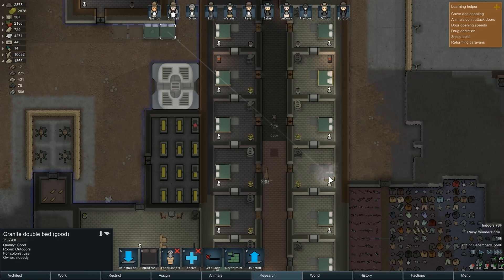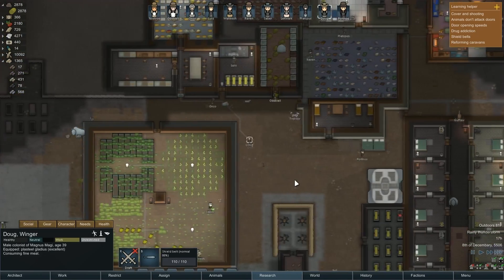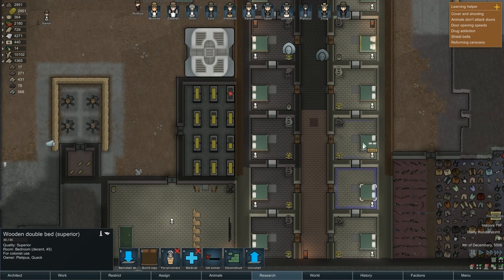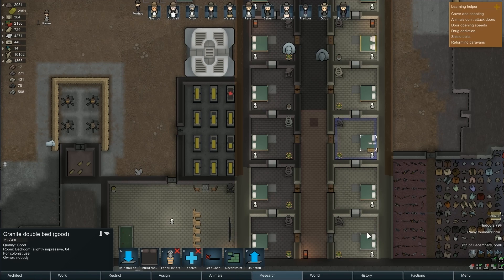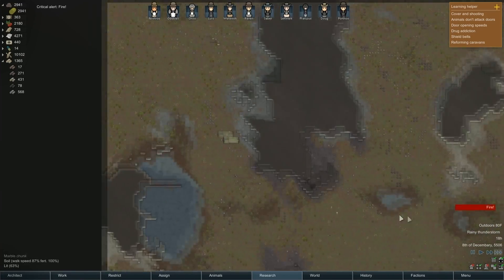Hey Doug, take care of this so I can reinstall this one in here. It's a good granite bed — but let me check the beauty values. Granite bed has beauty of three, but the marble one had beauty of four — so marble is actually nicer. I could have sworn granite was better. Noted — marble is the way to go.